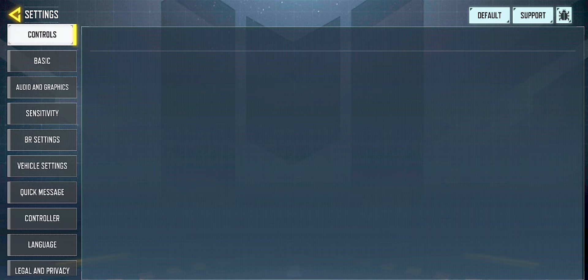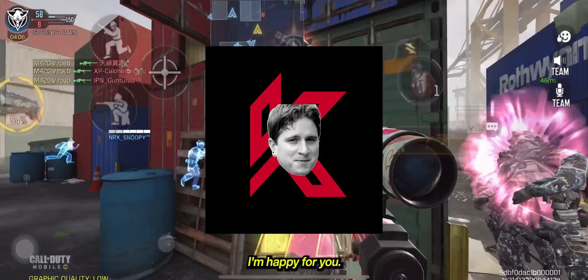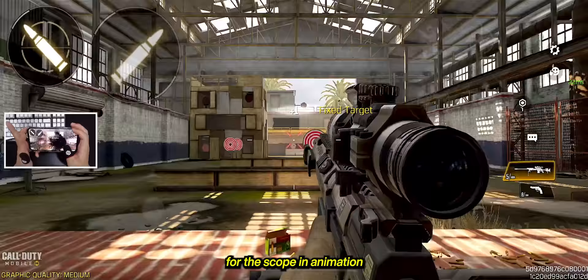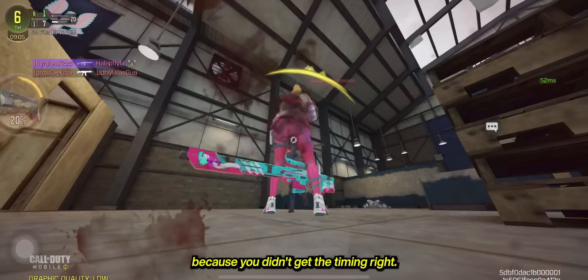If you want to be a better sniper, stop using ADS to fire. Commonly known as one-tap ADS, it's this one right here. If you're using this and you're doing good, then great — I'm happy for you. But if you're learning how to snipe, you aren't doing yourself any favors using one-tap ADS. You're gonna have to wait for the scope-in animation to finish before you can fire, and when quickscoping, sometimes you won't be able to fire because you didn't get the timing right.